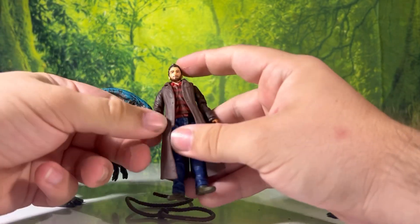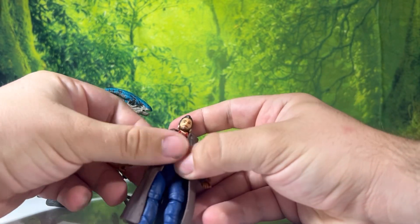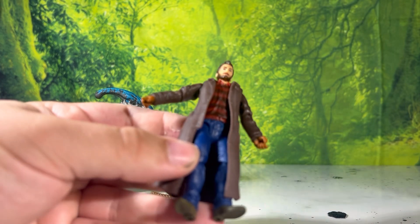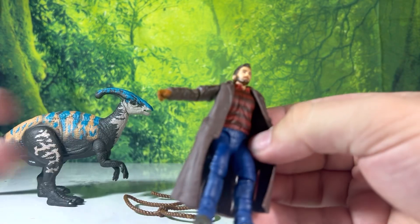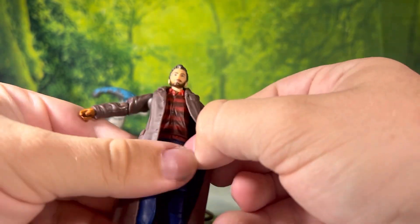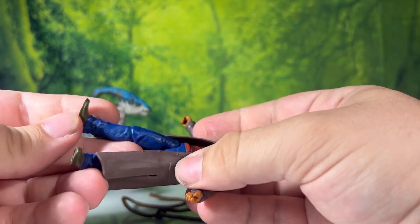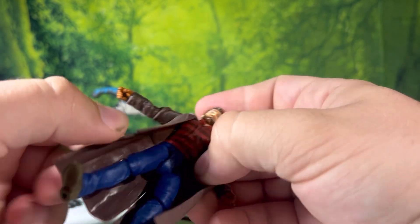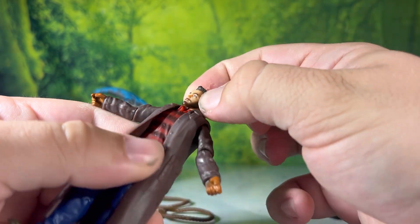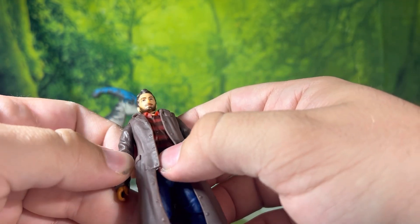Looking at the figure itself, he has a red striped shirt — I think it's supposed to be a flannel, but they went simple on it with darker burgundy stripes. Correct me if I'm wrong about whether it's a full flannel in the movie. Down here we have pretty standard jeans in a vibrant blue with brown boots — standard affair for Owen. The face really doesn't look like the other Owens. The hair is a much darker color, making him look like a completely different human being. This does not look like Chris Pratt at all.